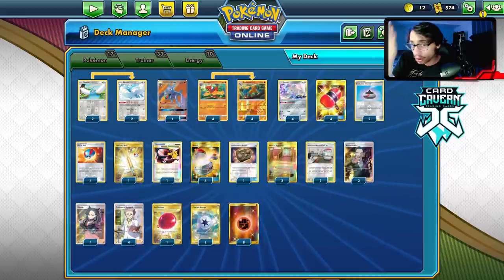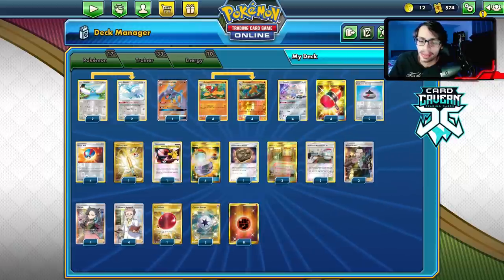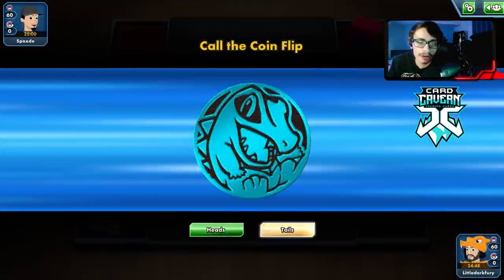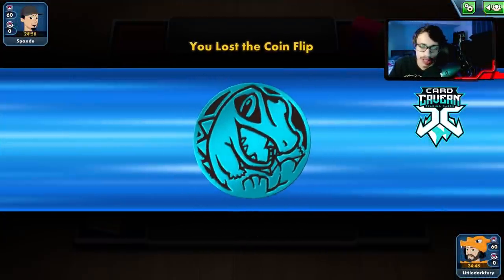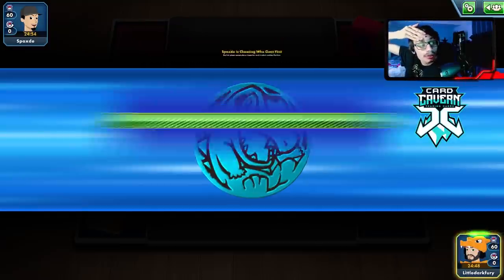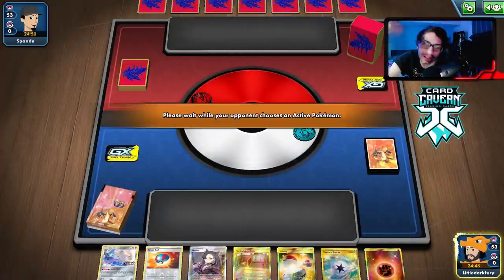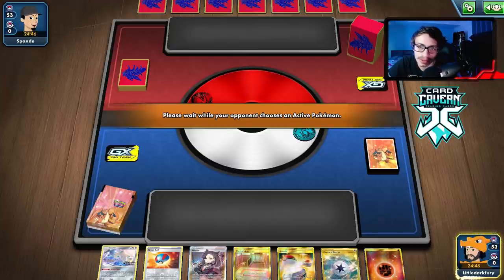I had to take my losses and cut certain things to make it work, but overall the deck still played fine. You'll see — even the first game was great. Let's get into our first match with Archaeops. We win the coin flip but we're playing against ADP, judging from my opponent's deck box and sleeves — he's got the Arceus coin and the Zacian deck box.